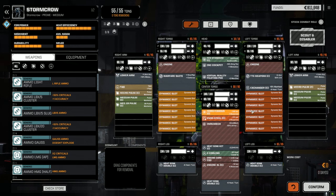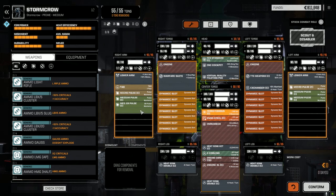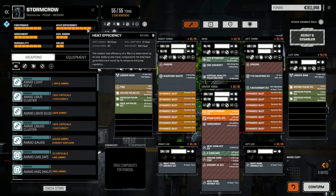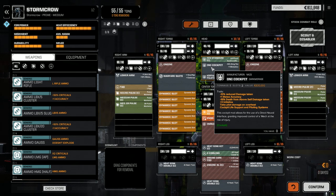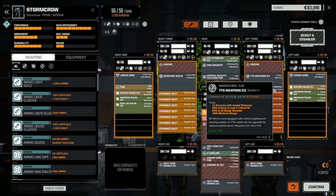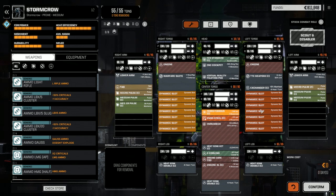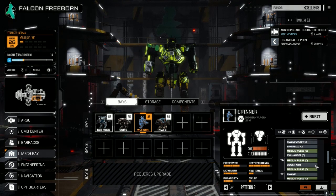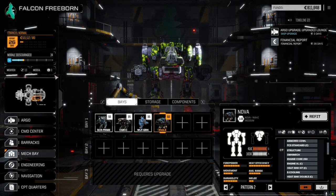I redid the Storm Crow Prime, putting pulse lasers in - ER medium and three medium pulse lasers from the Cougar, plus two micro pulse lasers and a TAG. We're running almost completely heat neutral. We put the DNI cockpit in, which gives reduced damage taken and plus three initiative. The virtual reality piloting pod gives plus one initiative and plus two maximum evasion. Added an exchanger too, so we'll use him as a fast strike mech.